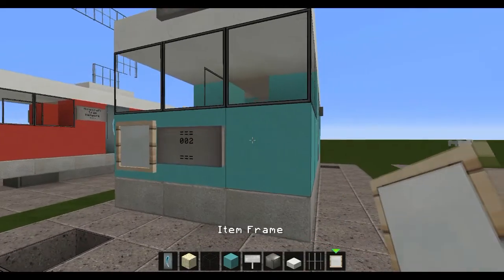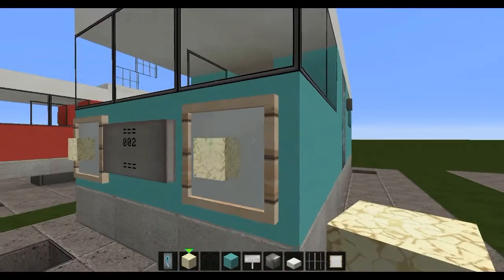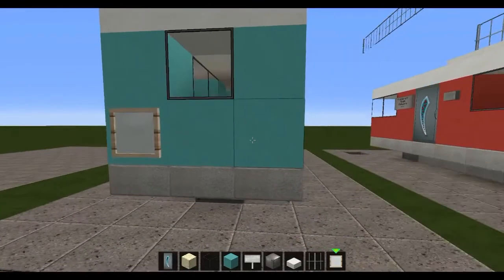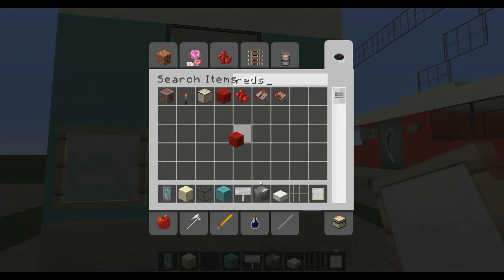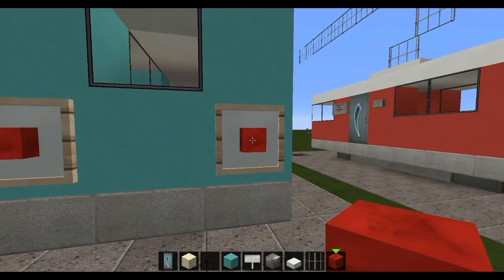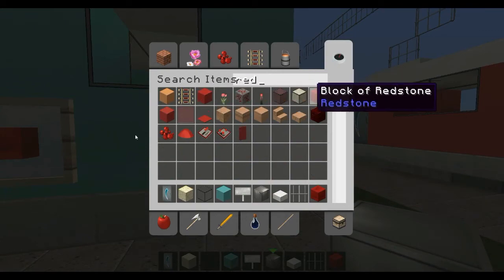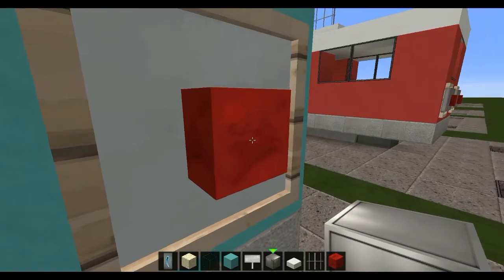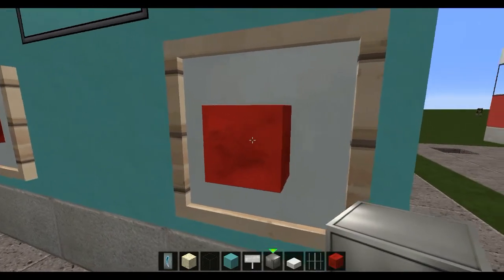Place two item frames here — these are the headlights. And at the back, place two more. I'm going to use redstone blocks for the rear brake lights. You can use red wool or red clay, whatever looks best. In this texture pack I prefer redstone blocks because of the sort of detailed texture — it looks almost like a real light.